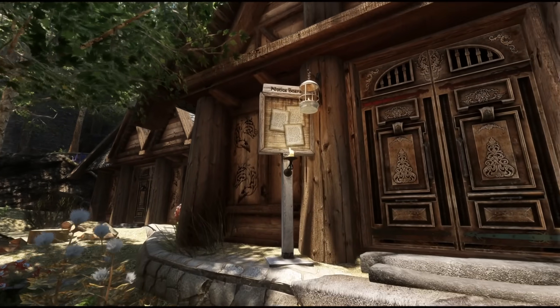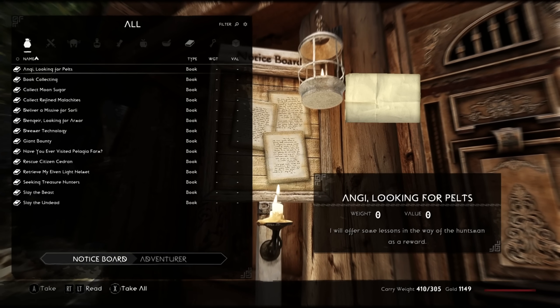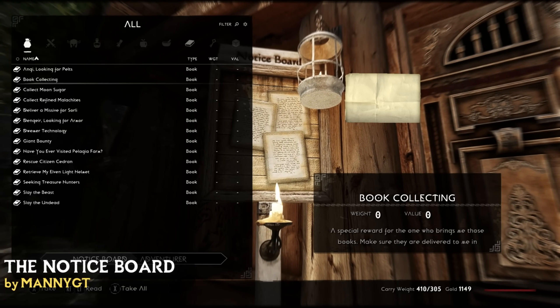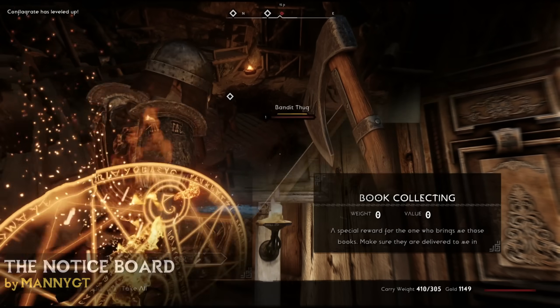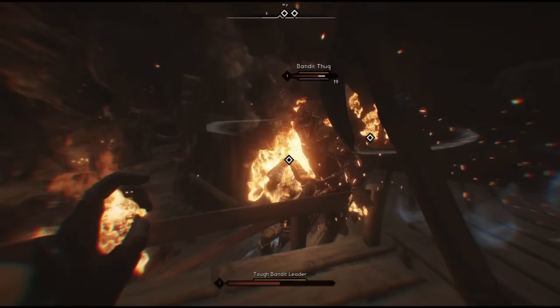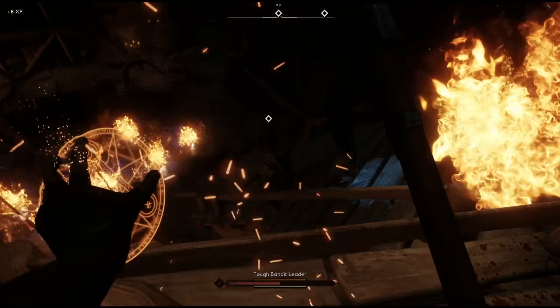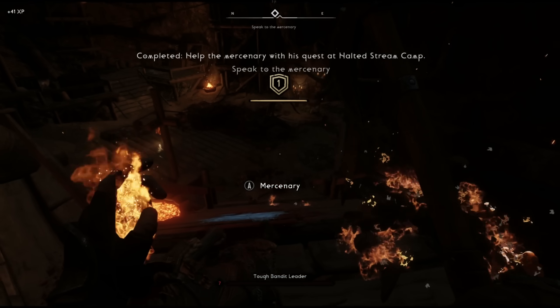The last quest mod I want to include is a small nostalgic favourite called The Notice Board, which adds a notice board to each city and town offering a selection of small quests to complete and the ability to tag along with a mercenary. I know there are newer and possibly better alternatives, but this mod will always be close to my heart for its simple design and endless line of adventures to complete.